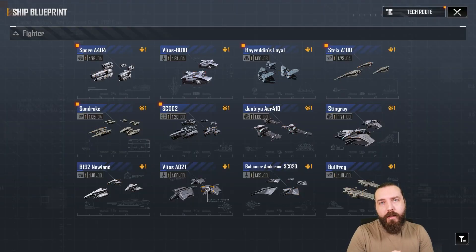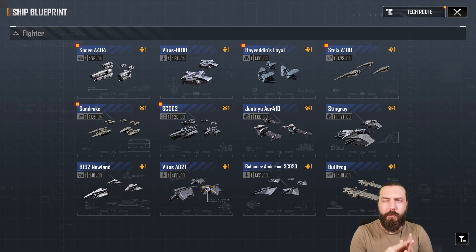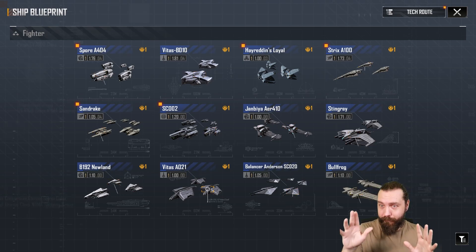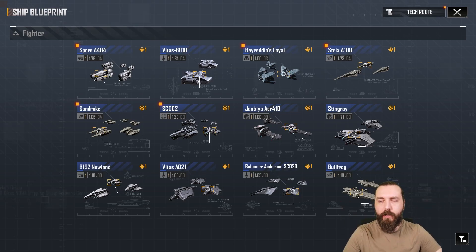Hey up lads, it's Dan Fire here back again with some more Infinite Lagrange. Today, carrying on with more of the fighters, we're going to have a look at the Vetus B. I've literally just got the Hayward Inn, so if we just go through the fighters I'll have them all by the end. Anyway, Vetus B, and hopefully I'll record the Strix as well today, and then I can get those scheduled, released, and edited.